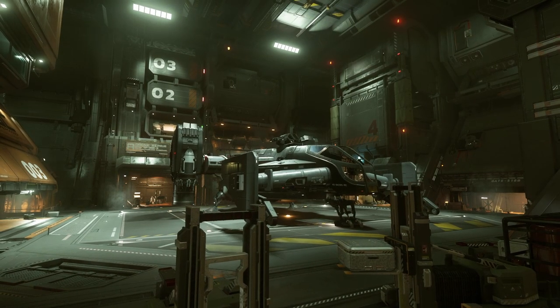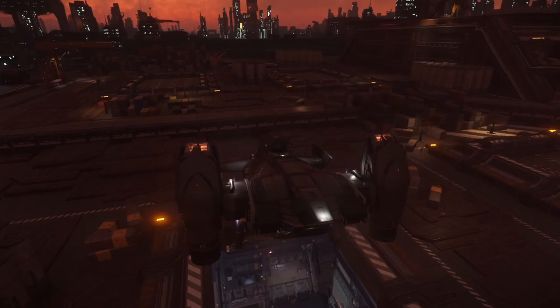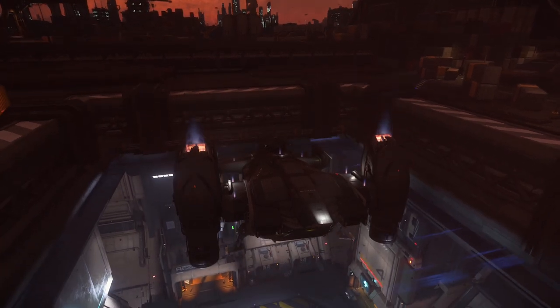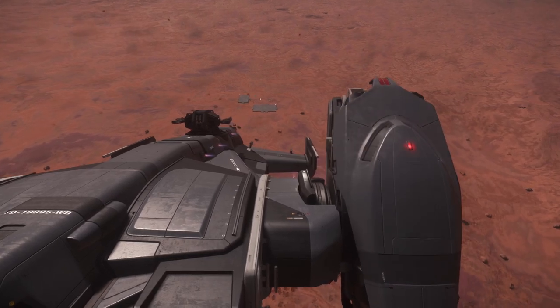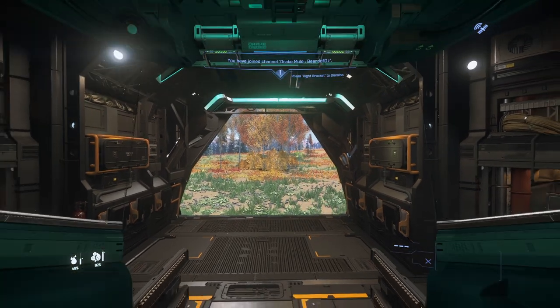Like I said, at first I wasn't overly fond of the Cutlass Black — it seemed like the ship that everyone wanted yet for some reason it just irked me. The flight path seemed too jittery and the thruster boost seemed to throw the ship off its heading. But after 3.17.1 it seemed smoother, more responsive, and I don't know if CIG did something behind the scenes, but now it's an absolute pleasure to fly, especially when I've got my cute little Mule in the back.